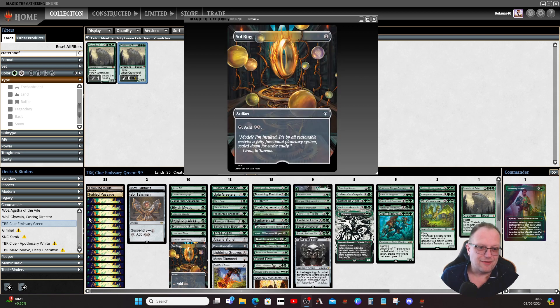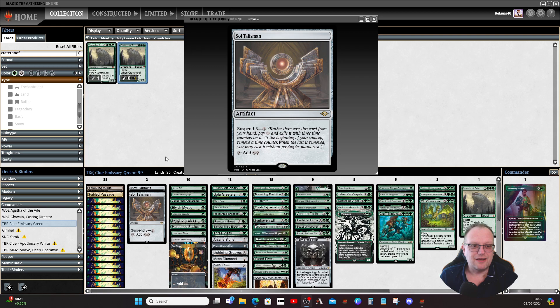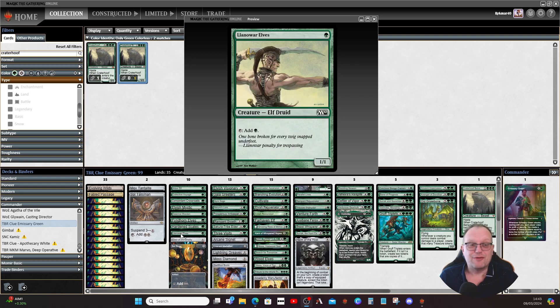We're only playing 35 lands, but it is a mono-deck and a lot of the stuff we've got taps out at mana value three or less, so hopefully that'll be enough. For one-drop ramp, Arbor Elf, Mystic Elf, and Llanowar Elf are all here — the elves are going to ramp us through.